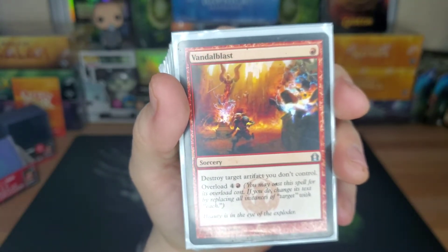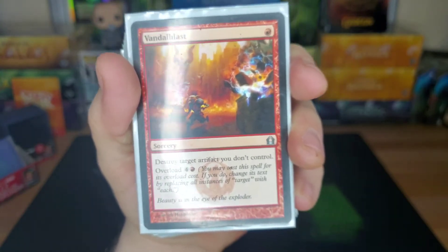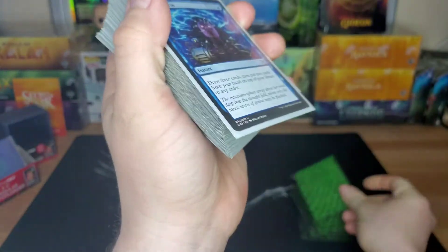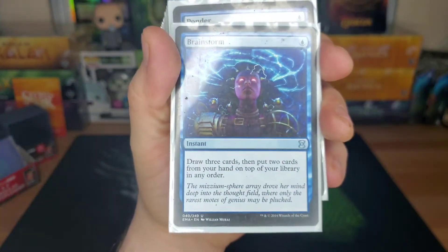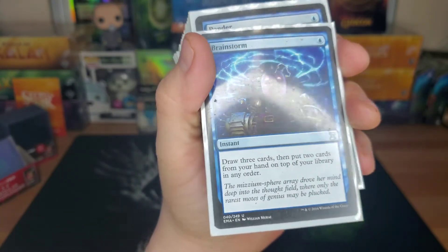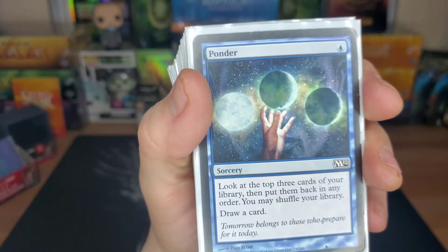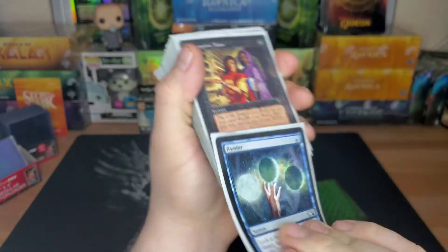Vandal Blast — destroy target artifact you don't control, and if you can pay the five, destroy all artifacts you don't control. This deck's mean. Brainstorm — draw three cards, put two from your hand on top of your library to help set up that top deck. Ponder — look at the top three, put them back in any order, shuffle if you want, draw a card.